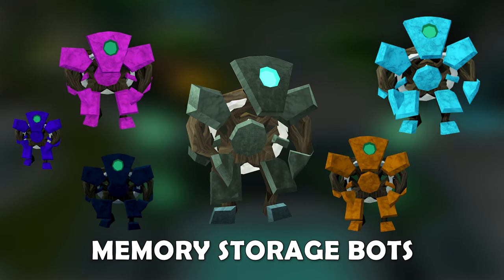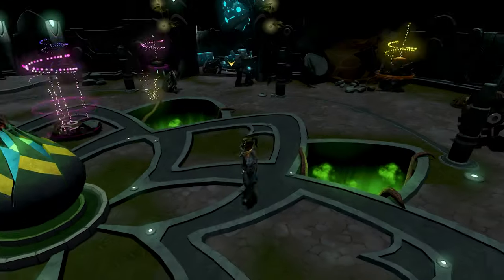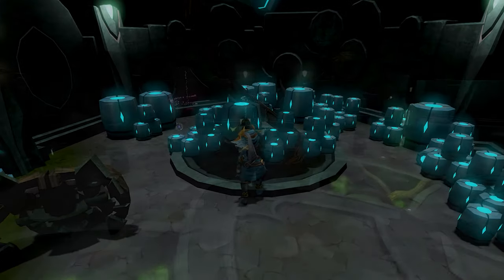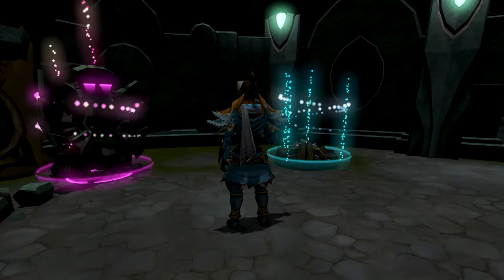There are a total of five storage bots that you can complete. To begin harvesting memories, head over to the Eastern Room and collect a full inventory from the jar deposit. In the main room, you will find memory caches that change locations every 15 seconds or so.